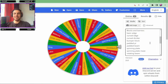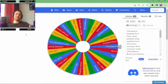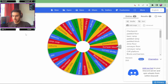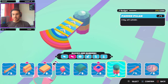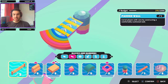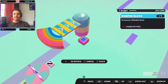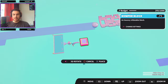I keep forgetting to remove the objects from the wheel. Let's see what we get next — it's a Bumper Block! So while we're looking for the Bumper Block, I'll be doing a big playthrough at the end of the video through the whole map, so stay tuned. Here's the Bumper Block — it's the same as the Bumper Triangle but square instead of a triangle.